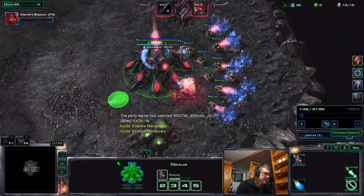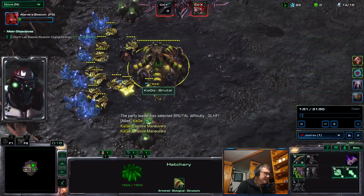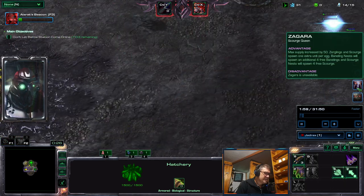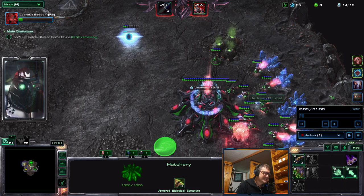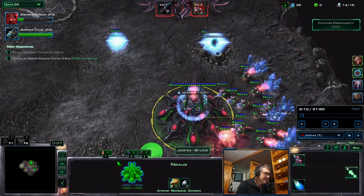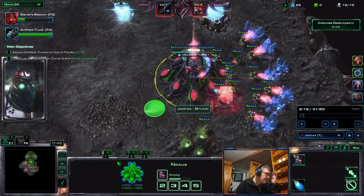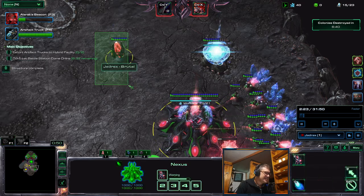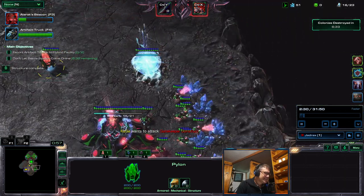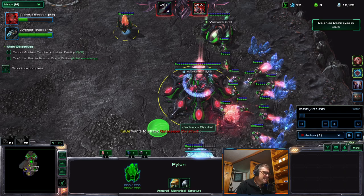We have two players here, both playing Zagara. On the left side is KJ — he's playing Scourge Queen as he always does. And we have Jedrex playing as Shadow of Death. This time, no Judas — Judas did not want to play because of Cradle of Death and Polarity.